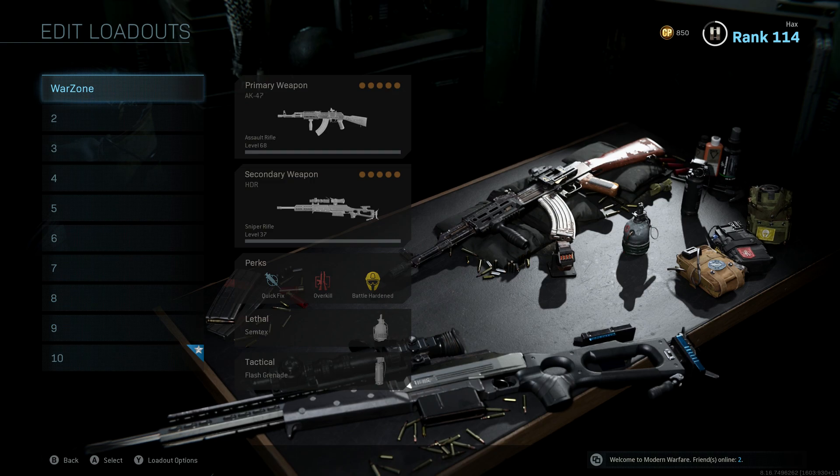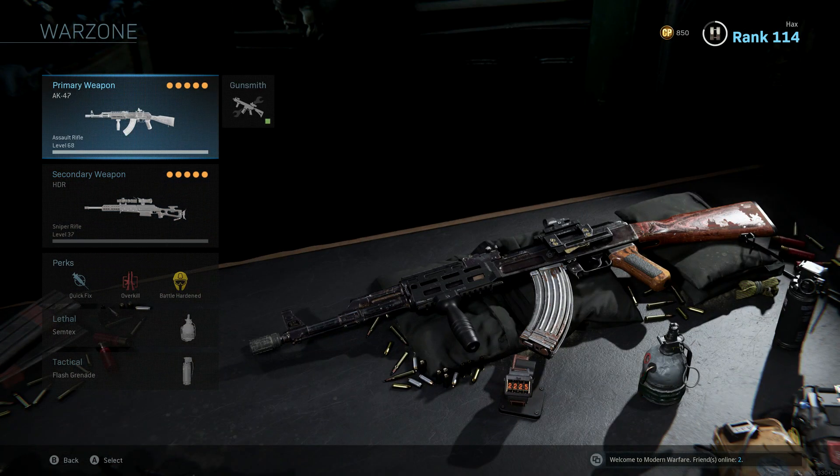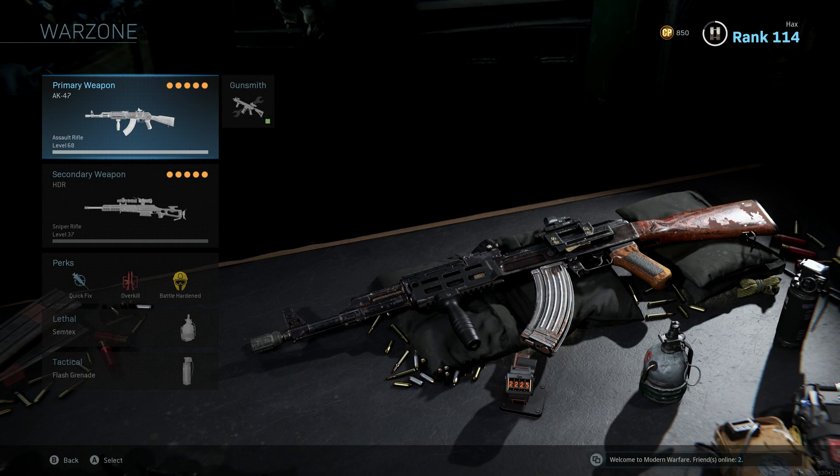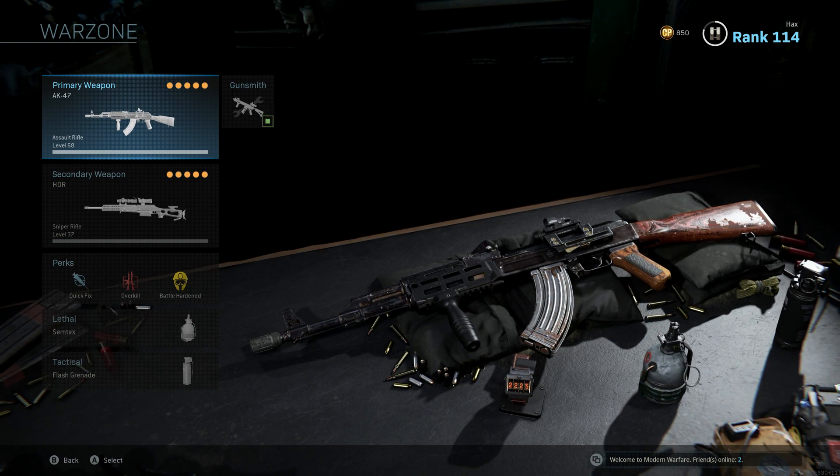You get this when you do the loadouts. I have an AK-47 and an HDR. Both are really heavy hitter weapons. The attachments on them are to make it better damage range and better recoil control, because you want to get those shots off at a distance and try to stay away from close quarters.